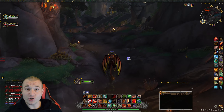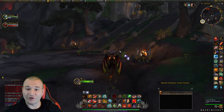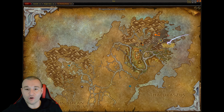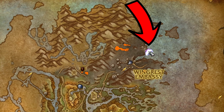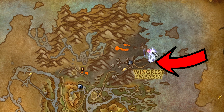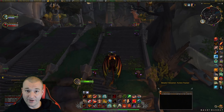Hey guys, meat department here, and today I'm gonna show you the first thing you really need to do when you get to the Dragon Isles in Dragonflight. Let me pop the map open and show you. I currently play Horde, so I took the zeppelin to Orgrimmar. From outside Orgrimmar, if you're Alliance, you go to Stormwind and take the boat. Either way, we end up on the same shores and we head to the Wingrest Embassy, as shown here on the map.